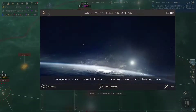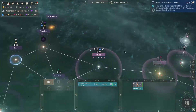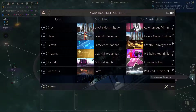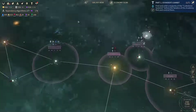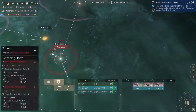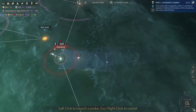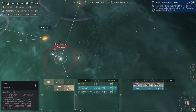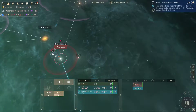Sirius has been secured over there. Our patrol ship is done — let's send it out and upgrade it. Let's send that probe out. Let's end turn.